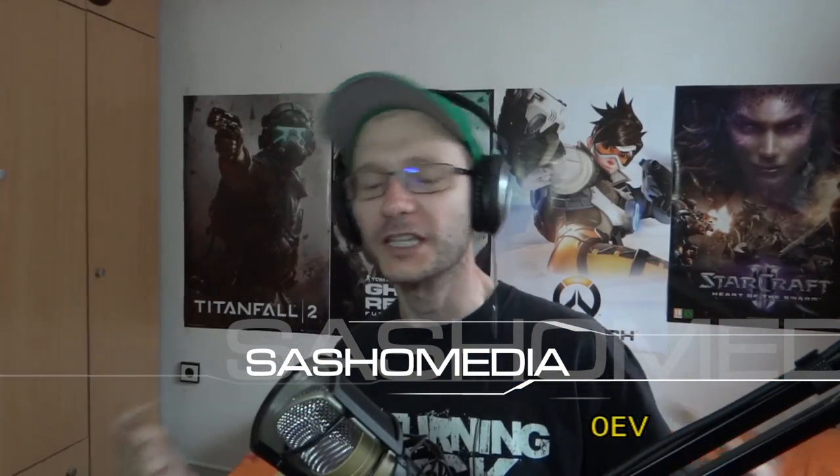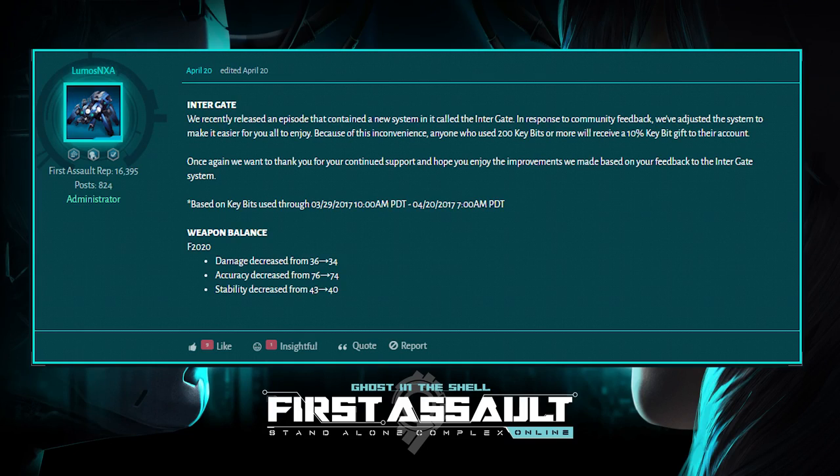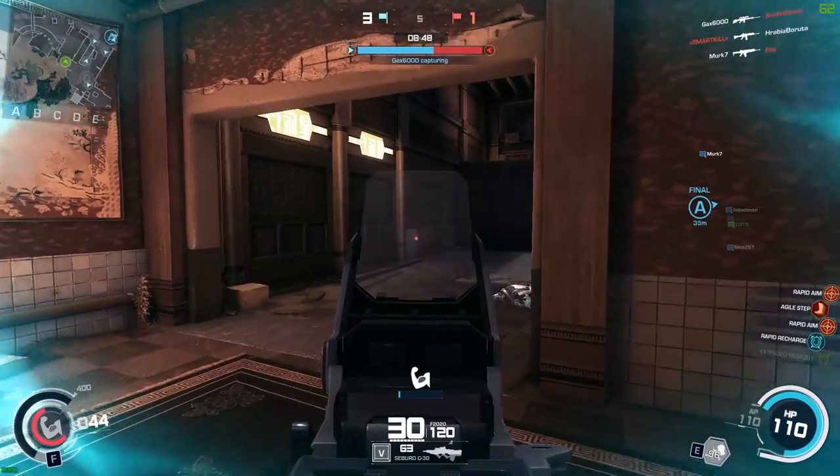Hey guys and gals, it's me Sasha — with my broken English as always. We finally reach the moment when I'm going to review my favorite weapon in all available games: the F2020 for Ghost in the Shell Standalone Complex First Assault Online, elsewhere called F2000 in GRP, and in real life FN2000. I know this weapon has been nerfed with one of the latest patches, but I don't care — I'm still playing with the F2020 whenever I have a chance because I really enjoy it and it suits me pretty well for stealthy and other situations.